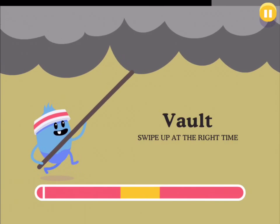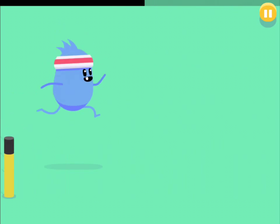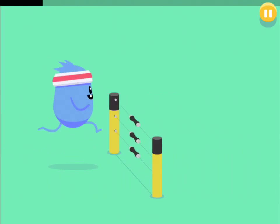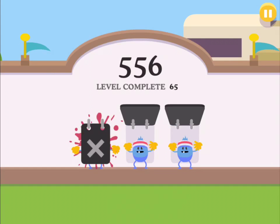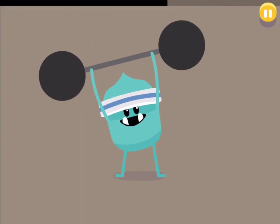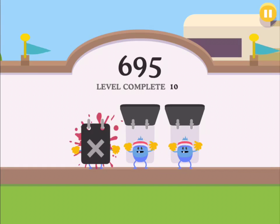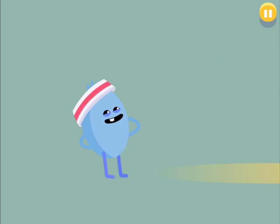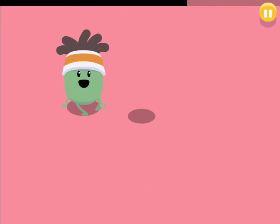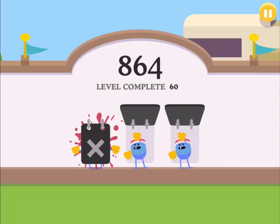And swipe up when it hits the yellow — that's also easy. When you land safely, pretty cool. Missed the lightning bolt. Tap to jump — how many of those were there? That was pretty cool. I made it. Cool. That one was pretty easy too.